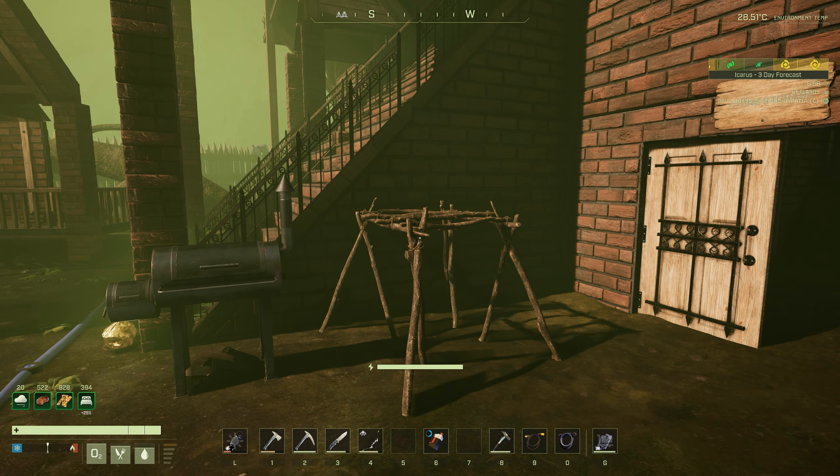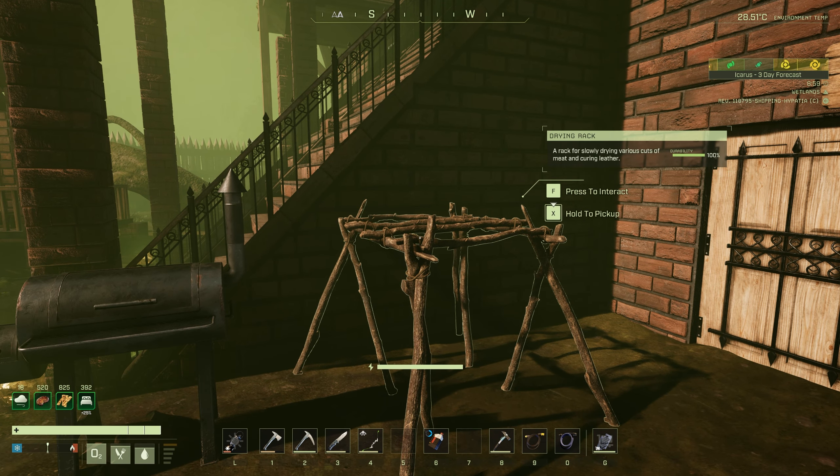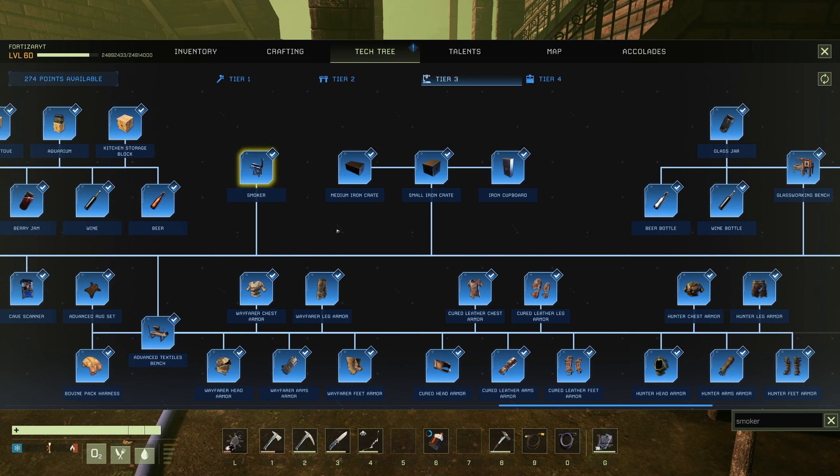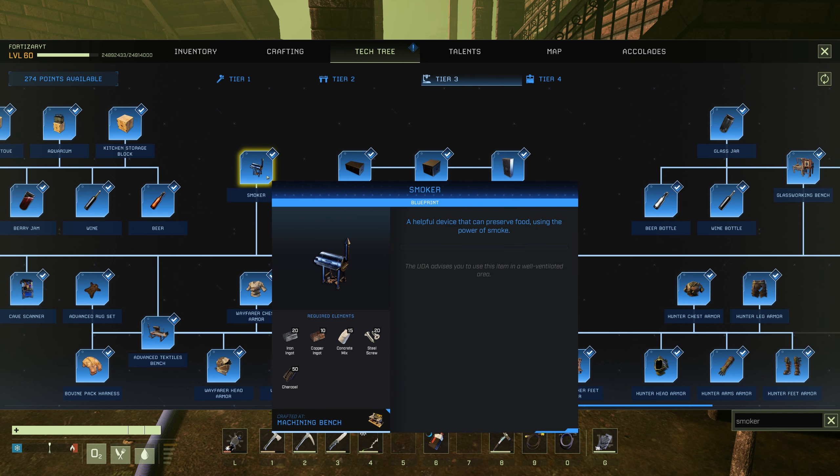One of them you can do on the actual drying rack itself, but you can also do them all on the smoker as well. To unlock the smoker, go to your tier 3, type 'smoker' in the lower right-hand corner and it'll get highlighted yellow. Go ahead and unlock it.